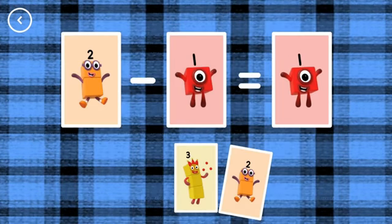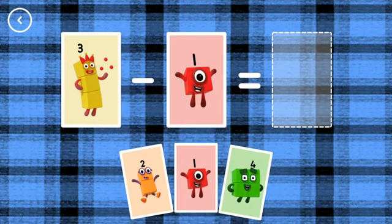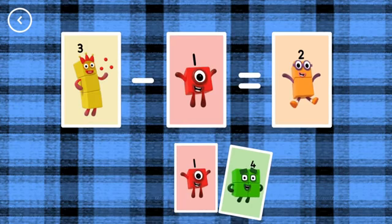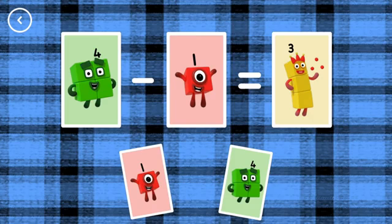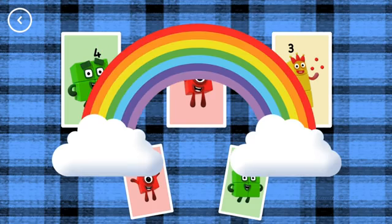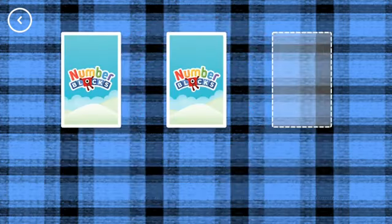Correct! 2, 3, minus 1, equals 2. Yes! 3, 4, minus 1, equals 3.